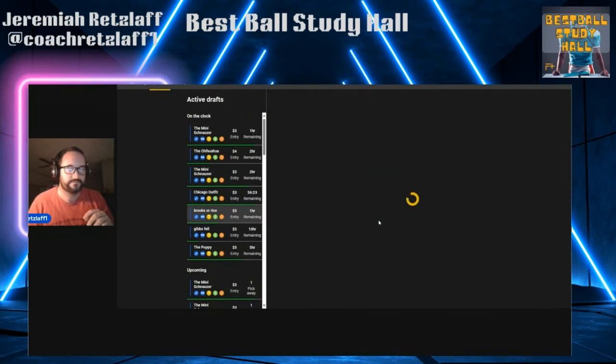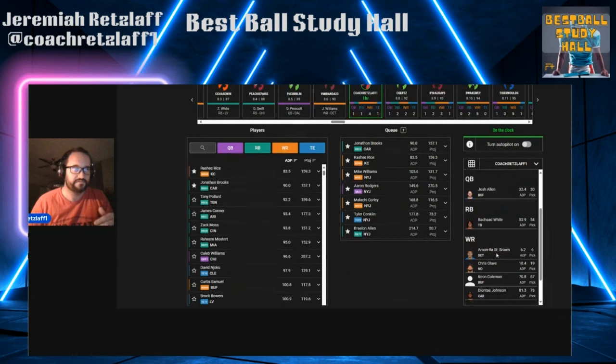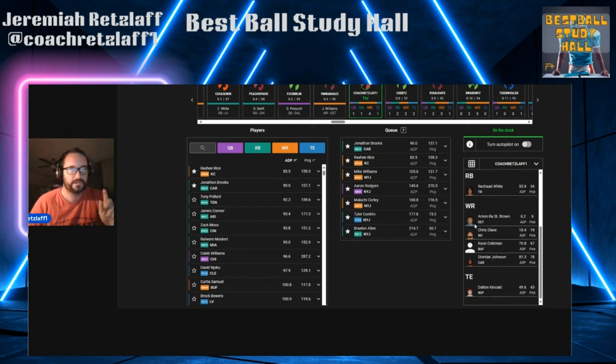Let's go to another draft. I have a conundrum — we're getting all these reps to get better at this game. I've titled this one 'Brooks or Rice.' In Best Ball Night School I had a situation where I had five receivers and was thinking: do I get greedy and get Rashi Rice as my sixth wide receiver, or do I go Jonathan Brooks as my second running back? I'm in a very similar situation here. Let me read it out: Josh Allen and Dalton Kincaid, so I have that stack at the onesie positions. Running back, I have Rashad White — love the value of Rashad White.